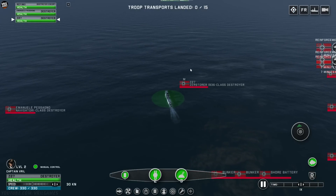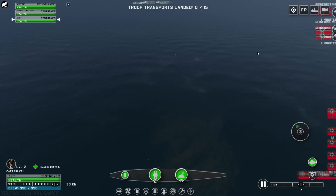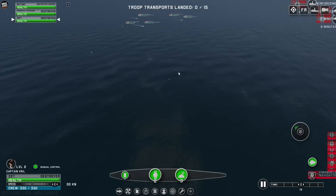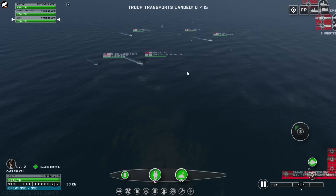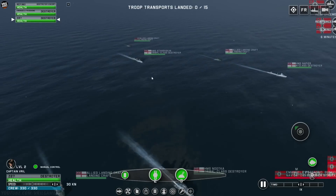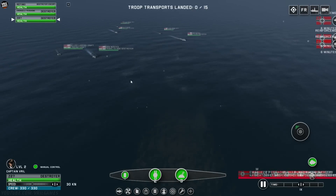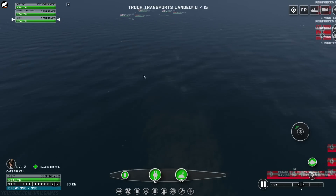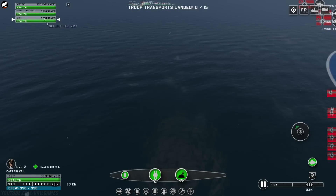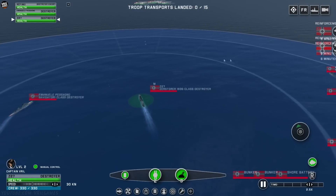So we will have some landing craft that we need to prevent from coming in here. Let me just move the camera over here and see what we're dealing with. It should be three destroyers plus the landing craft. We've got an N-class destroyer, a Tribal-class destroyer, and another Tribal-class destroyer. That should be about it. I think there will be more landing craft after a while, but I'm not 100% sure. Let me speed up the time a little bit.